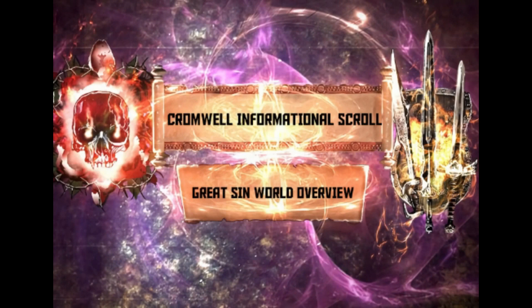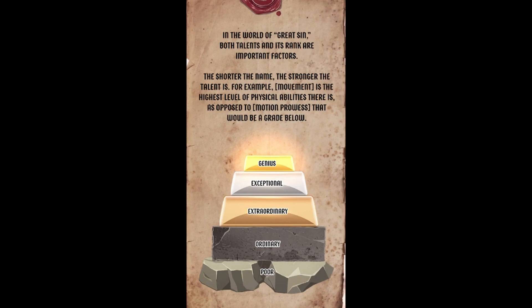Cromwell Informational Scroll — Great Sin World Overview: In the world of Great Sin, both talents and their rank are important factors. The shorter the name, the stronger the talent is — for example, 'Movement' is the highest level of physical ability, as opposed to 'Motion Prowess' which would be a grade below. Talent ranks: Genius, Exceptional, Extraordinary, Ordinary, Poor.